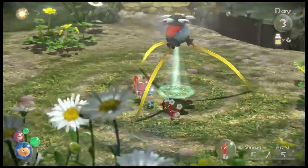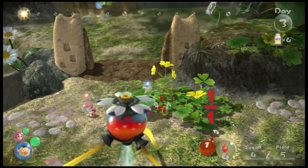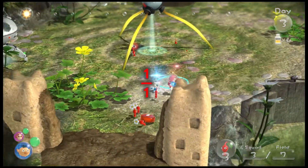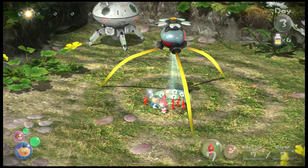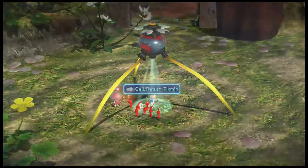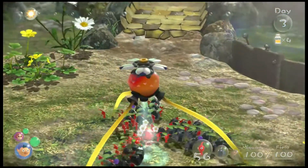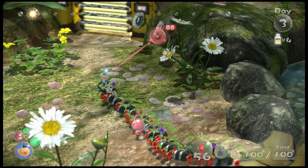Hopefully we can find some more fruit as well to fill up our juice supply. Quickly collect these, a few extra Pikmin, then we'll start getting some Pikmin out of the pod as well. I think we can get all of them out really — yeah, basically — so we'll take a hundred. Obviously we can come back and get some more or swap some if we need them.